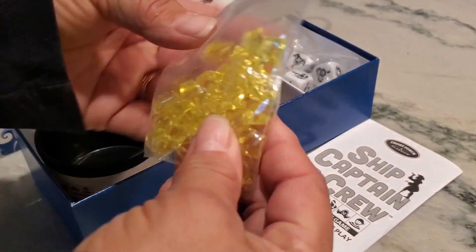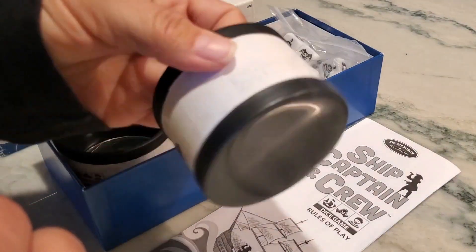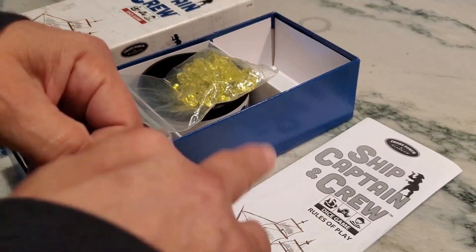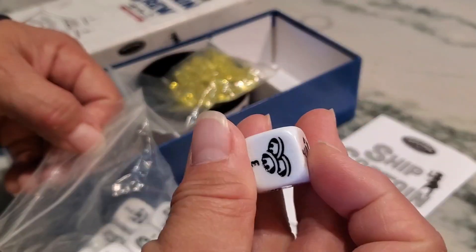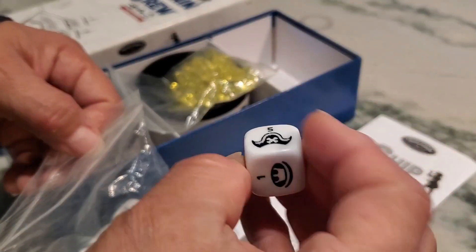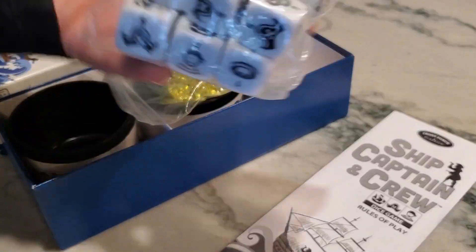There are different ways to do it, so I just wanted to show you all the game pieces. The stones look almost like treasure, and then of course the little containers to throw your dice in. The dice themselves are fairly light, not very heavy. They have your four crew members, two or three pieces of treasure, a ship, and a captain. Each die is actually different and has different things on it. I just wanted to share that with you all.